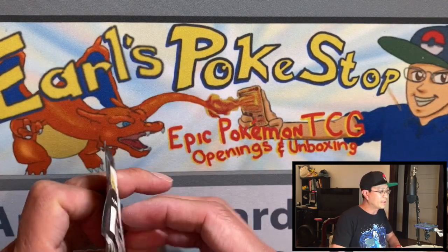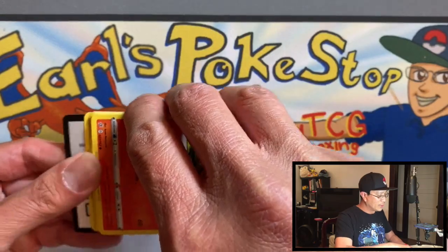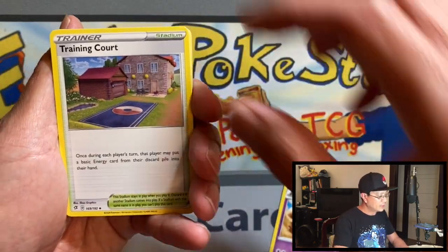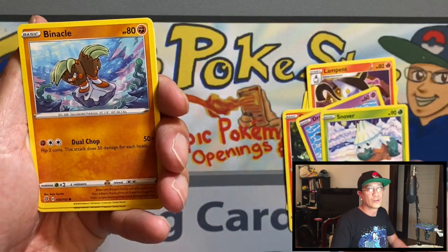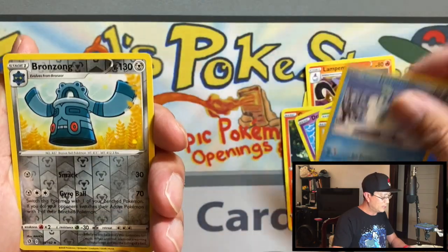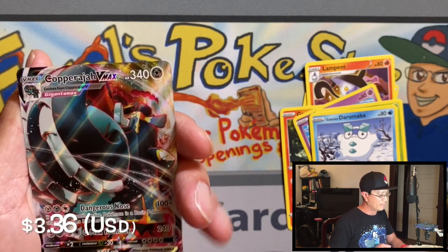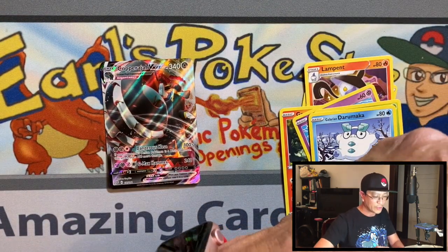Just a reminder about my 600 subscriber giveaway — fast approaching 600 guys, I need a few more to reach that milestone. Then I will be announcing the winner on my channel — if I reach 600 by tomorrow I'll announce the winner on Tuesday. From this pack we got Binacle, Galarian Darumaka, Bronzong reverse holo, and our first hit of the day — Copperajah VMAX! Awesome card!